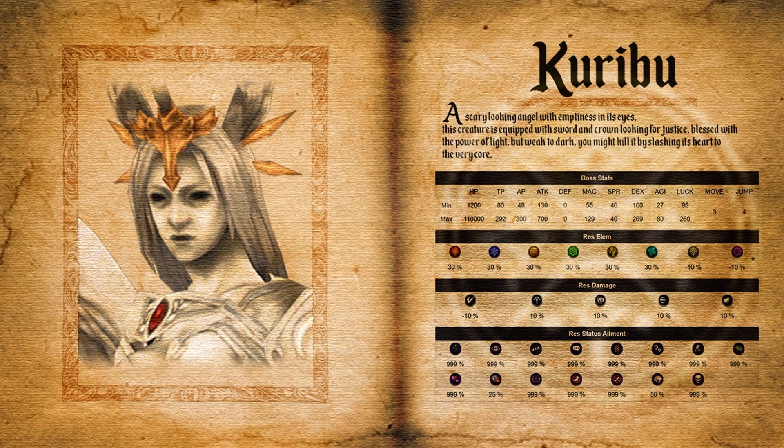The raid boss is named Kuribu — I named it by the FFXIV angel-looking creature. I think the name is Kuribu if I'm not wrong. It's a scary-looking angel with emptiness in its eyes. Kuribu is a light element unit with no species, meaning it is not a beast, esper, human, stone, or machine, so species killer abilities will not work on it.